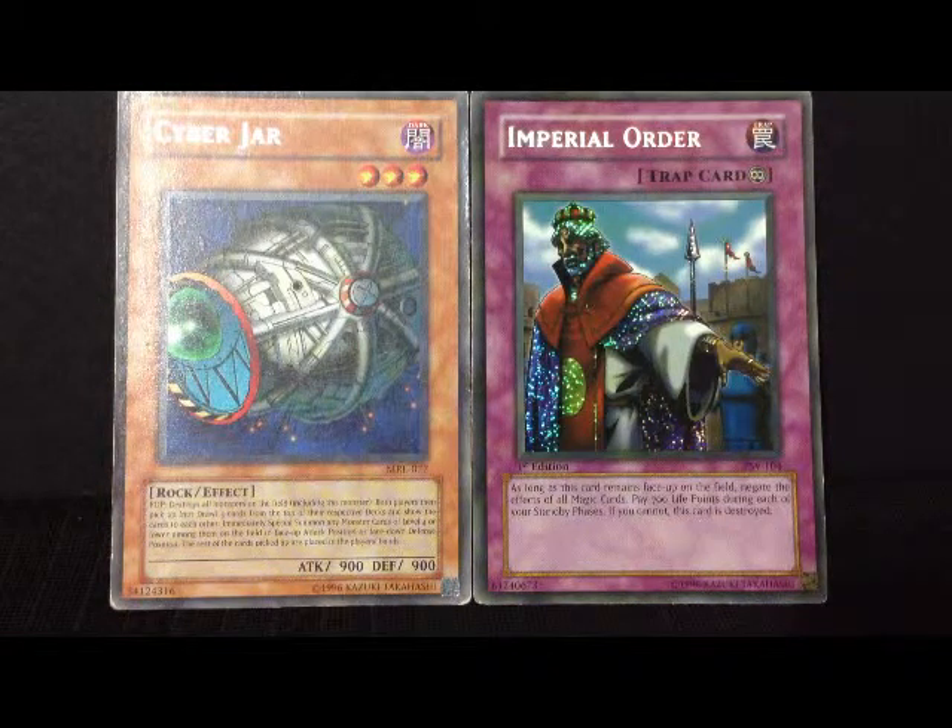Right here we have on the left the effect Rock Monster, Cyber Jar. On the right, the Continuous Trap card, Imperial Order.